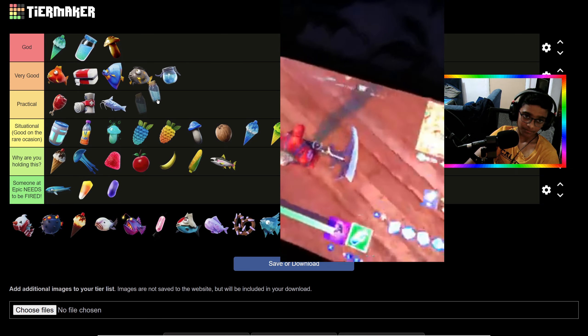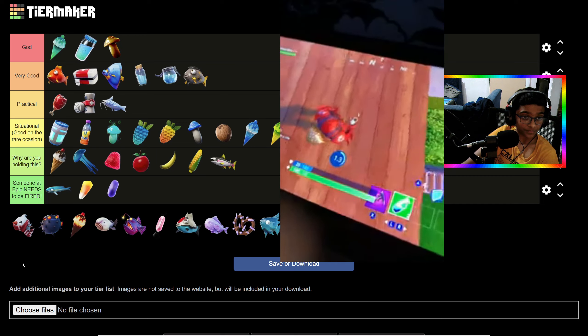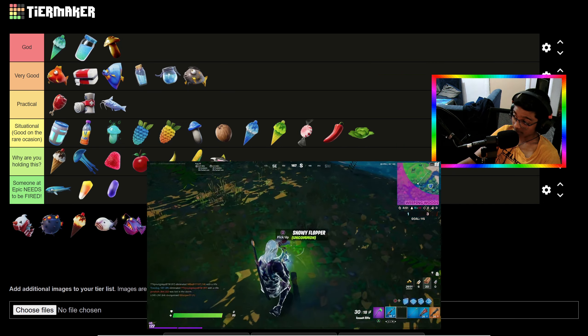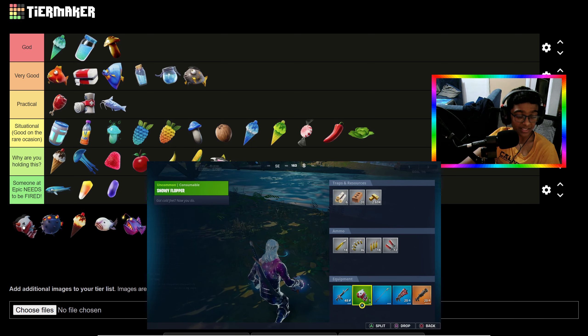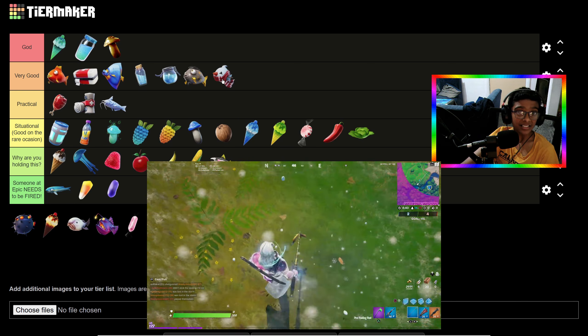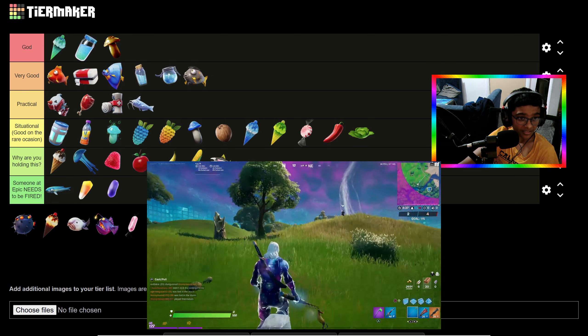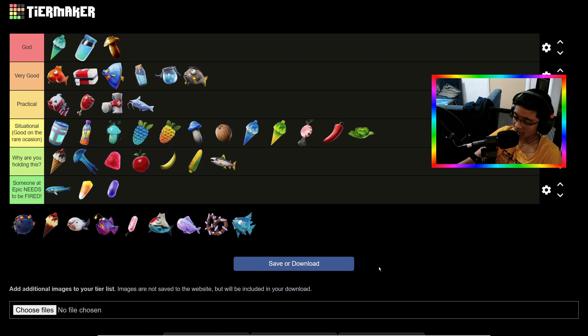Minis are just a better version of Big Pots to be honest. The No-E Flopper is probably a Flopper that gives you icy feet and heals the same as a normal Flopper — I'm putting this in Practical.